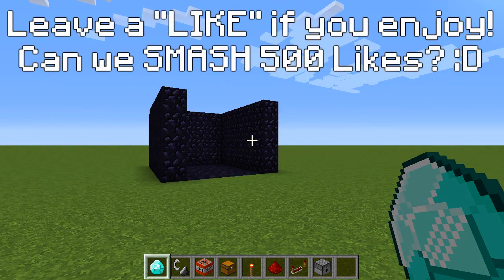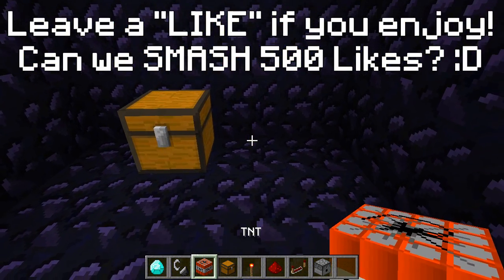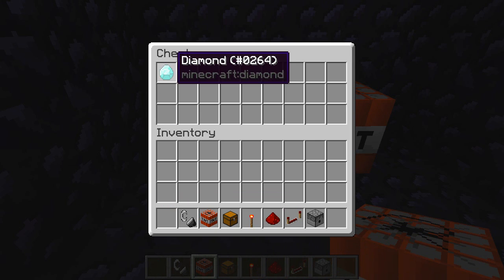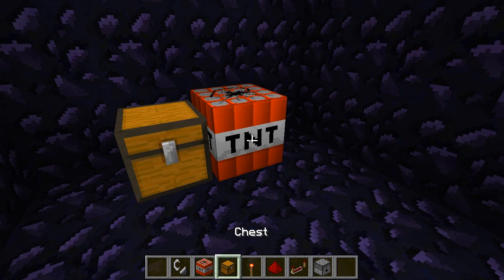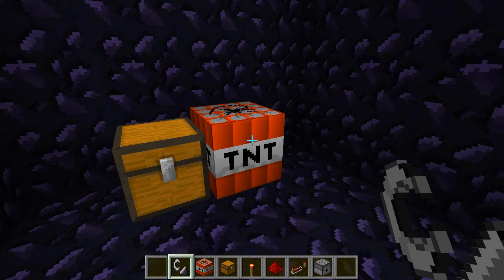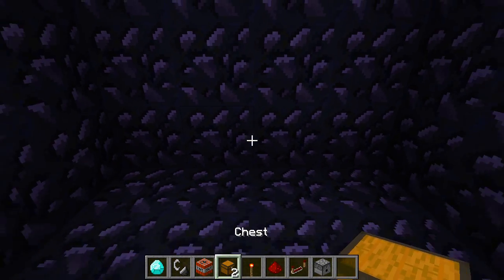To do this glitch, place a chest down and put some TNT next to it. Put the item you want to duplicate inside the chest. When you light the TNT, you want to keep spamming the number one key on your keyboard to swap the diamond in and out of the chest. Let's go ahead and light it — keep spamming number one to swap it in and out, but as you can see it didn't work that time.